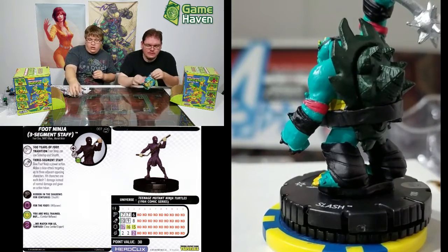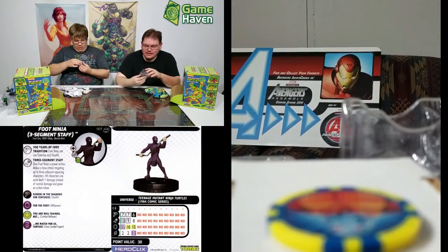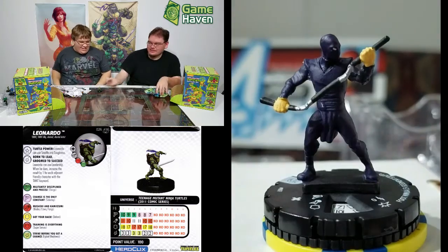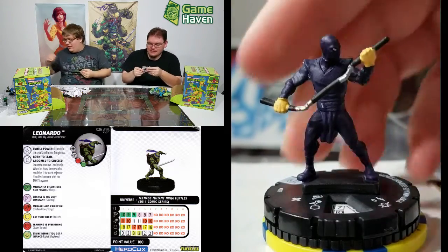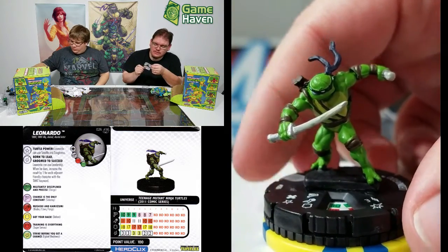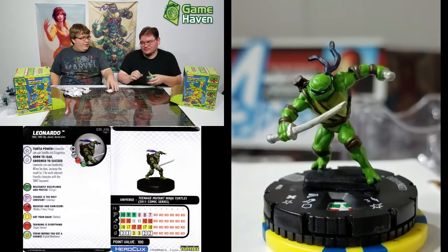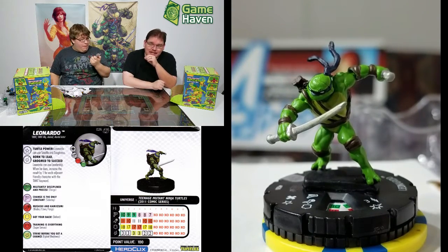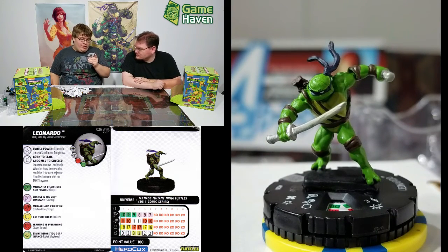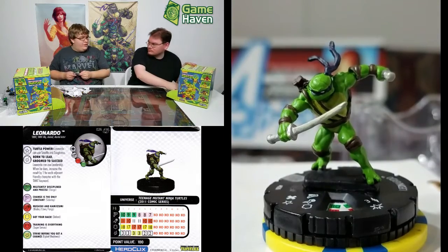Last couple packs — Leonardo! He can use stealth and toughness, and leadership: when he uses it, increase the result by one for each adjacent friendly TMNT keyword character. Defend with an 18 top dial, 11 attack, blades, three damage. His extra leadership power makes him almost guarantee a leadership roll. We'll remove tokens and see. This is the rare Leonardo — pretty awesome.